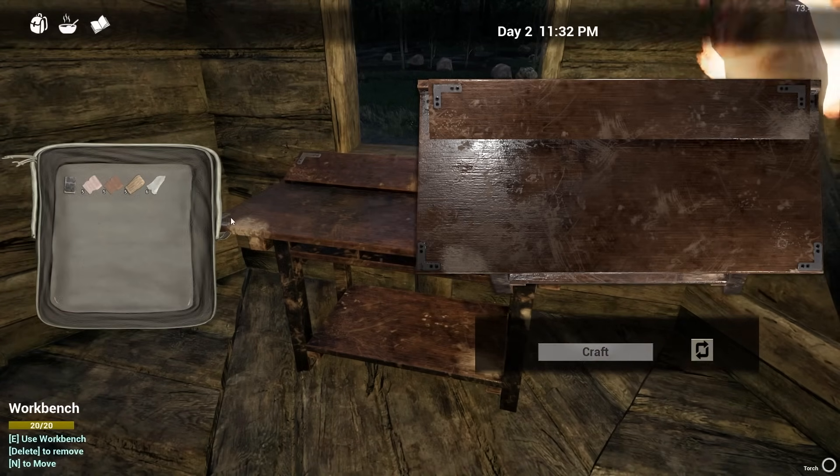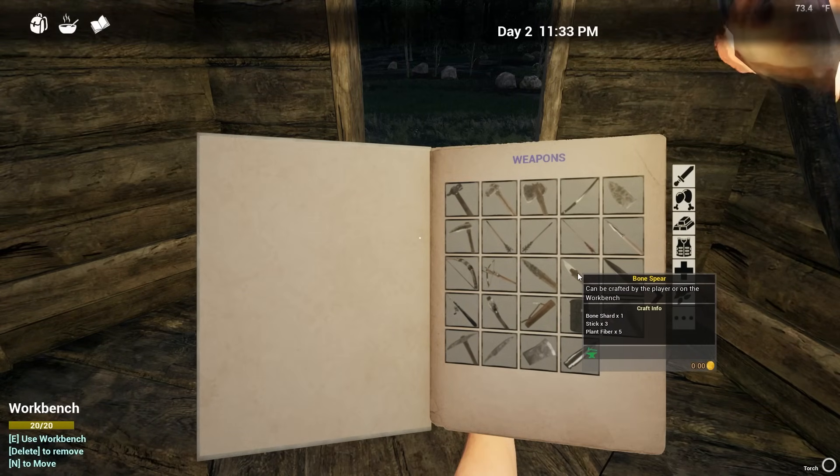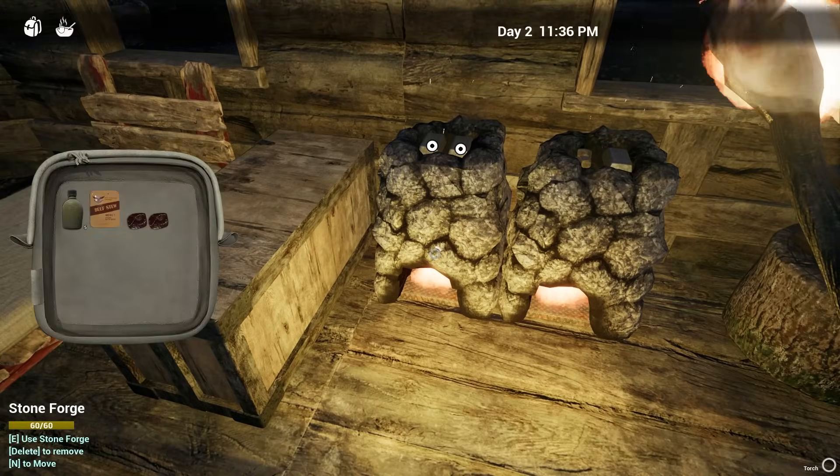All right, now we can make max bone shards — we've got six. If you come in here and go to the item you're trying to craft, we just need sticks and plant fiber. You can make the item a lot easier that way.